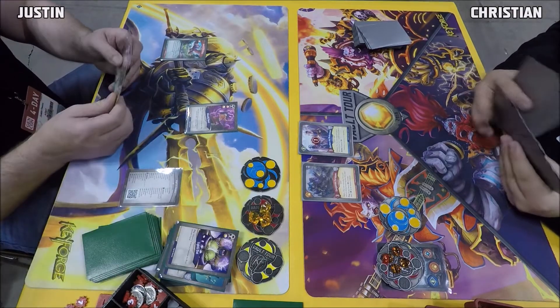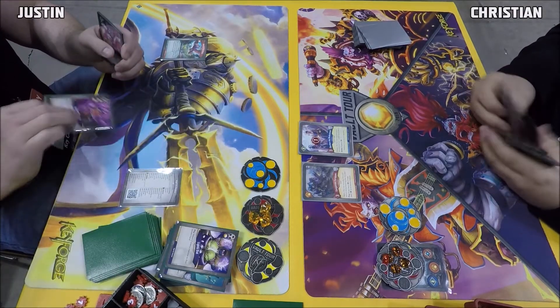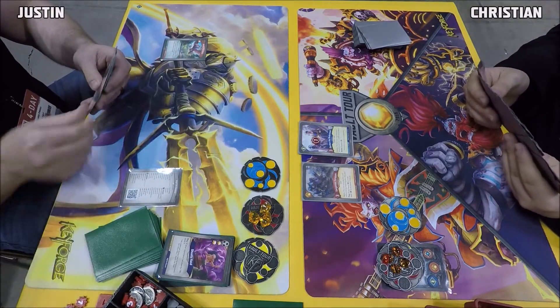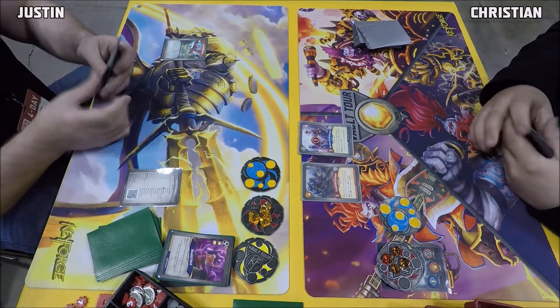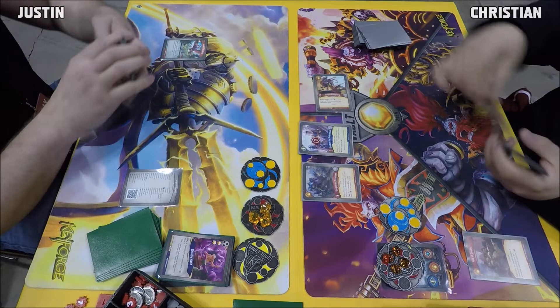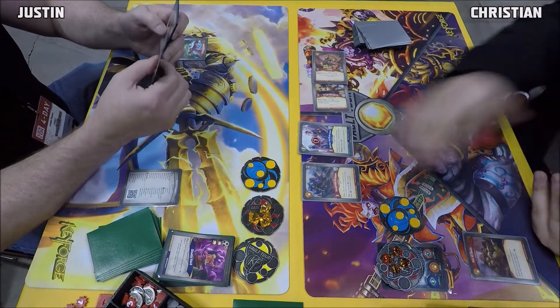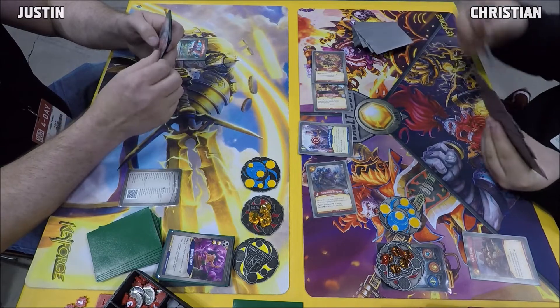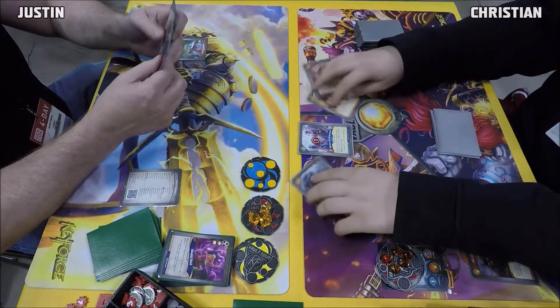A Ghostly Hand just for two Amber. Back over to Christian with his turn — going Brobnar again. He keeps getting a bounce in hand; there's Pile of Skulls, he got it back. Bingo Bang Bang and Groke are back in, and the Scrapper reaps going up to five Amber. That's going to be it for the turn.